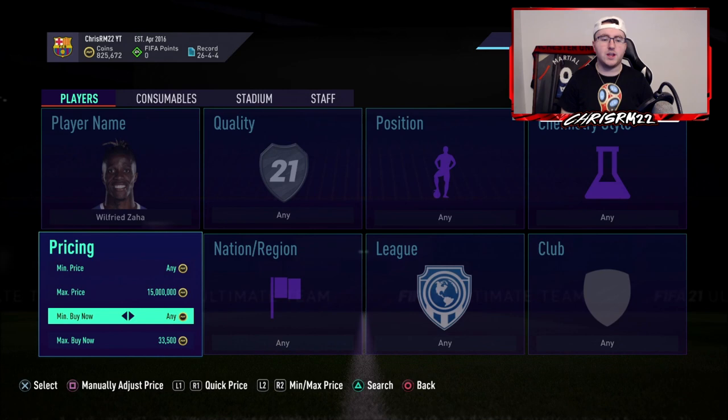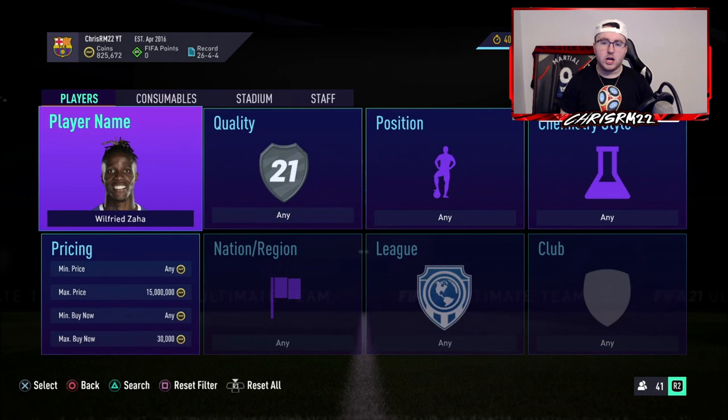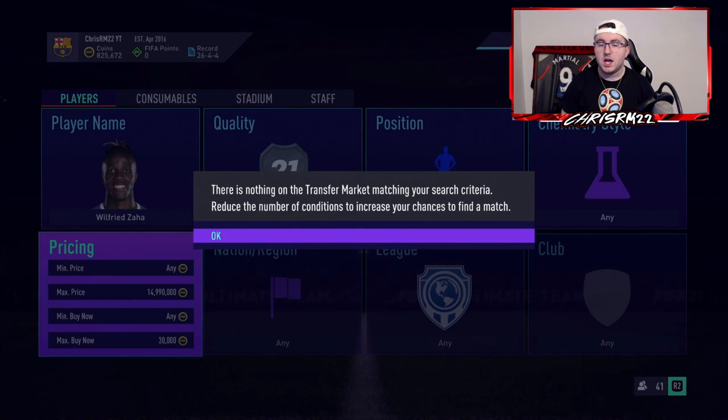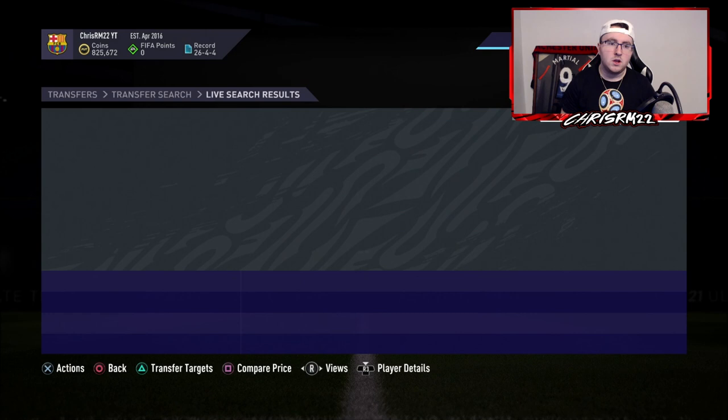So what you want to do is go on a guy like Zaha. Zaha on the market is 30,000 coins right now. You want to take a look and see what his card is with a left wing or a left forward, because his card is right now a left mid. So you want to look at left wings, left forwards, and there's a 3k difference there — a decent difference. People don't look at position changes quite the same as like a hunter or a shadow.